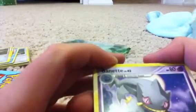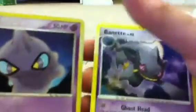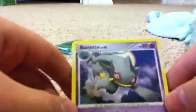Next: Banette, level 42, evolves from Shuppet — I don't have that. But look at that — I have his evolution! This is epic. Thank you Pokemon for creating this. He's a Psychic type because he evolved from Shuppet. 80 HP. His first attack is Ghost Head. Then he has Spiteful Pain — 40 damage or higher. His weakness is that blue symbol, resistance is the star — minus 20 damage. And he has a retreat cost.